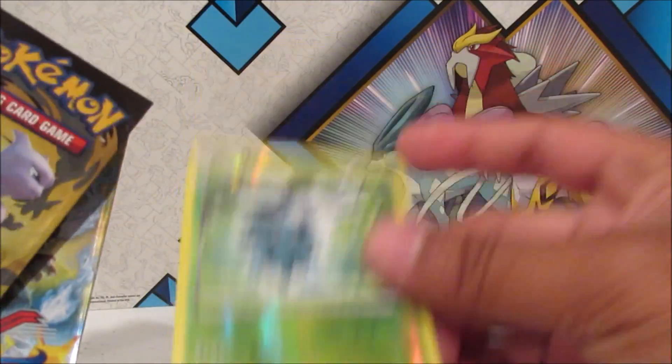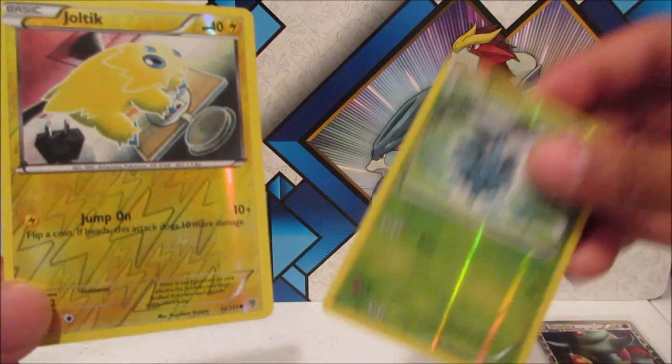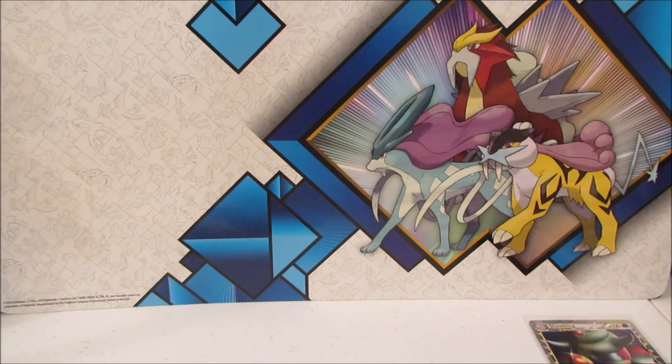Let me check inside one of the packs — a couple cards maybe. A Pangoro just popped out as a reverse, and a Jolteon reverse — okay! But you guys, that was an amazing binder. I have no words to explain it besides saying this is actually worth more than what I paid for. I'm definitely going to have to pay my friend back.